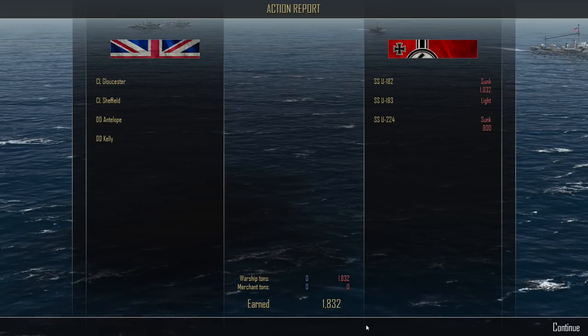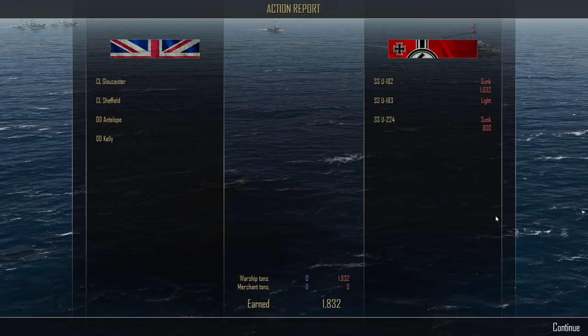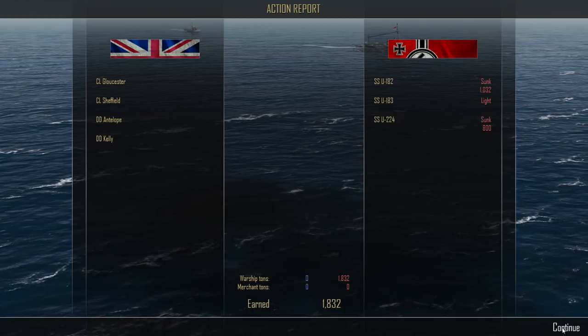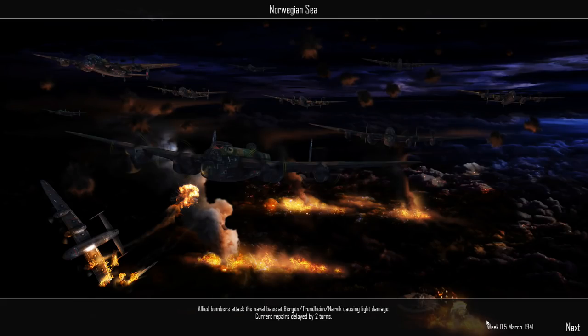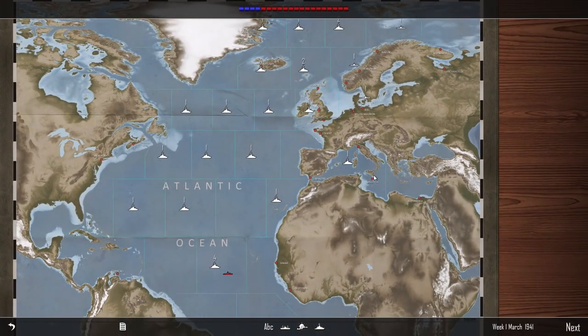The little wolf pack didn't do so well. U-182 was destroyed by the guns of the Gloucester. U-224 was sunk by the Kelly's torpedo, and U-183 left the combat area after receiving light damage from the Sheffield's guns. We got 1,832 tons with the sinking of U-182 and U-224. Good days. Norwegian Sea: allied bombers attack naval bases at Bergen, Trondheim, and Narvik causing light damage - current repairs delayed by two turns. If the Tirpitz is there, she's not coming out soon.